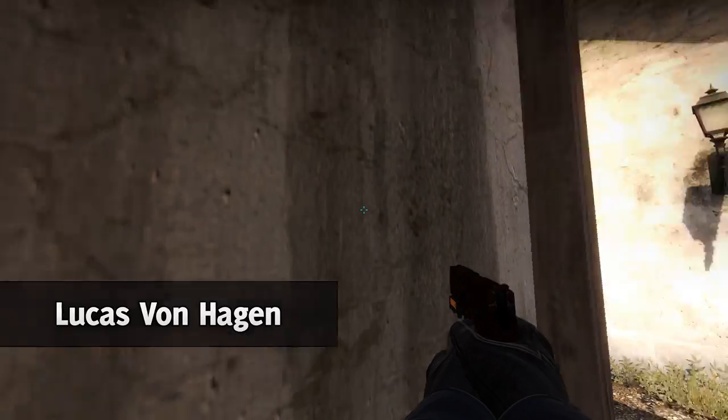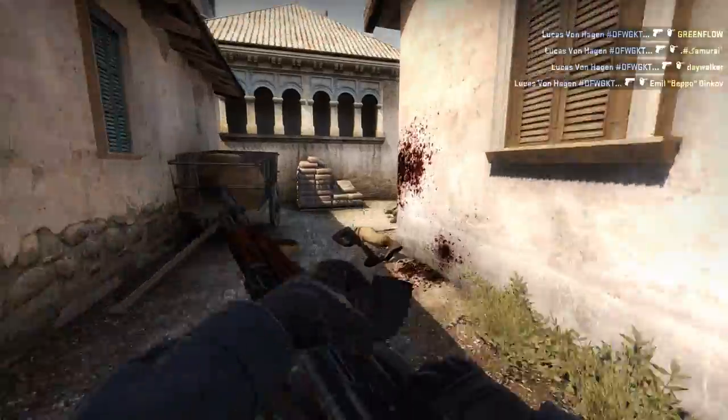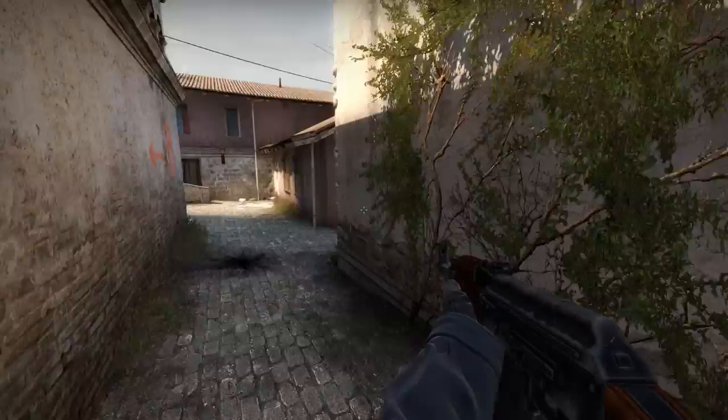Now on Inferno with our runner-up clip of the week: Lucas, playing with a P250, starts off by getting an insane four headshots with the P250, then picks up an AK and decides he's going for his ace.